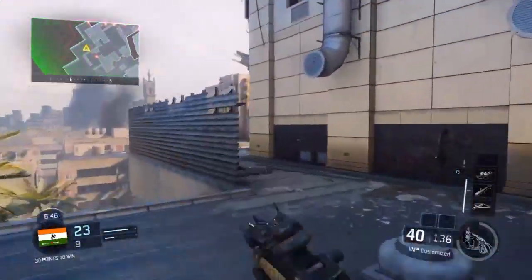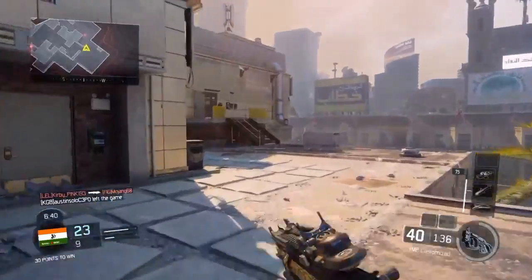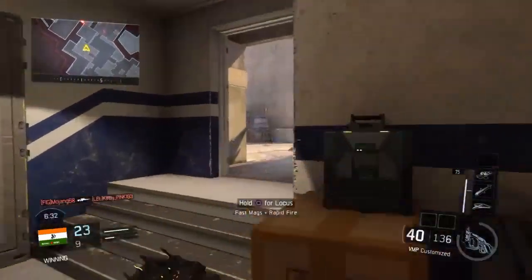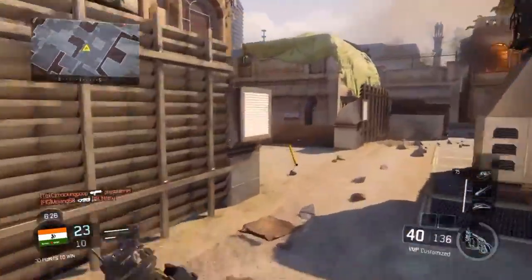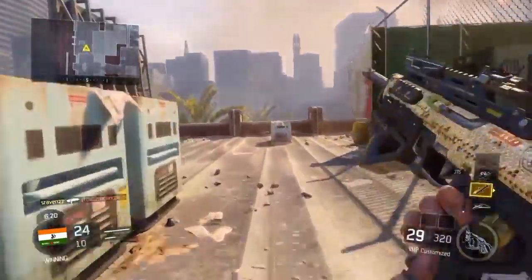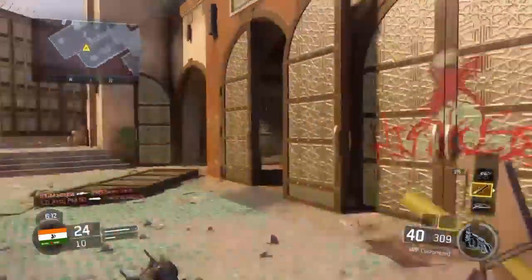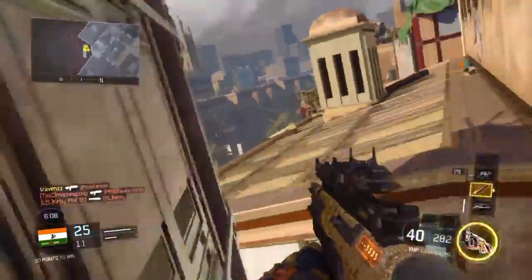Rift is another map — it's a military complex, again futuristic and high above the ground just like Spire, but not really in the clouds. There seem to be a lot of tight places to play in, and interestingly you can use a rail system. I wonder if you can actually get on it and move through it, because Ghosts had a map where you could get on a rail system and move through it — that would be pretty cool.